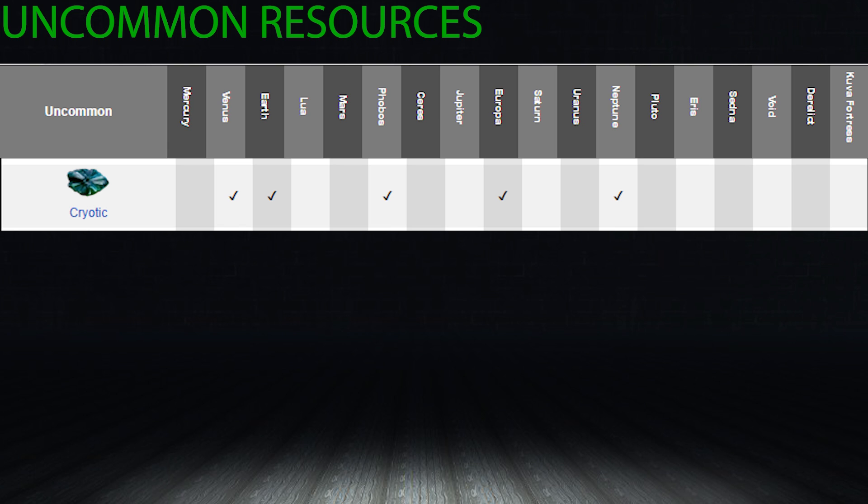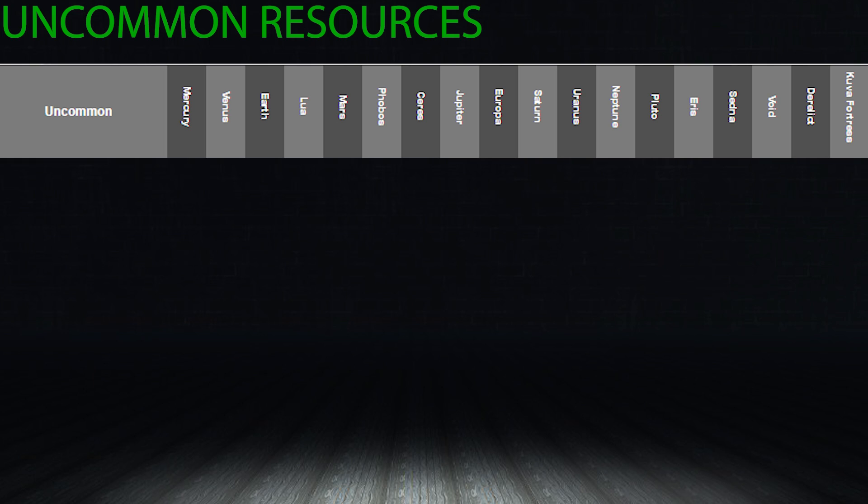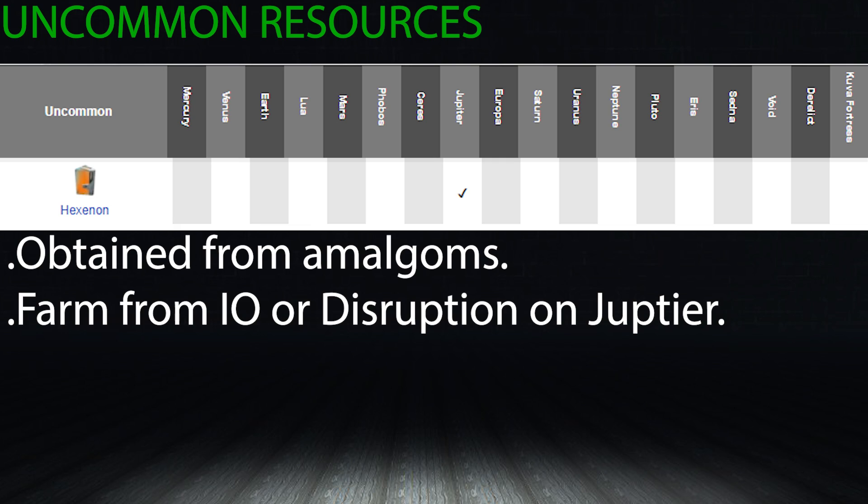Cryotic is specifically obtained by completing excavators on excavation missions. Any level excavation mission grants 100 cryotic per excavator, so you could go to any Mars or Earth excavation at lower level and farm quickly. Keep in mind that a destroyed excavator will reward cryotic proportional to the percentage of completion. Xenon is a unique resource only found on Jupiter, dropping from the Amalgams that spawn there — the best place is the Disruption or IO, as both have an extortionate number of enemy spawns.